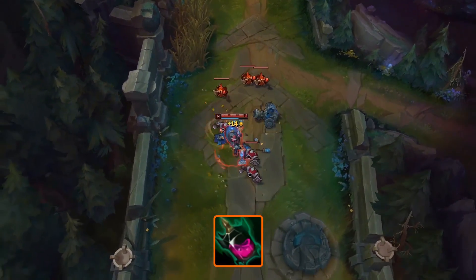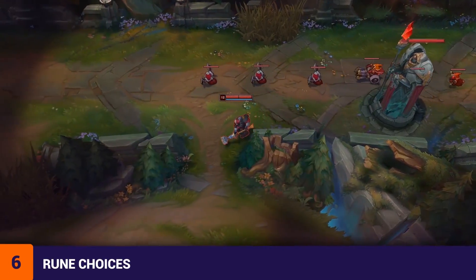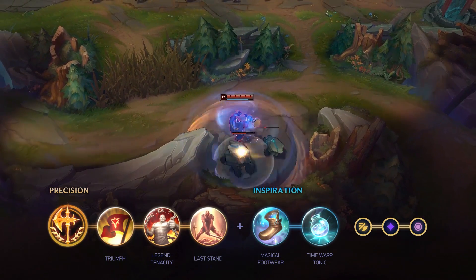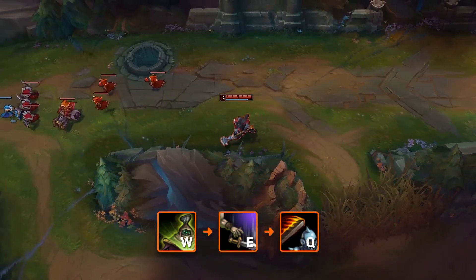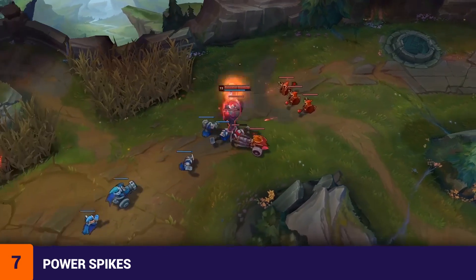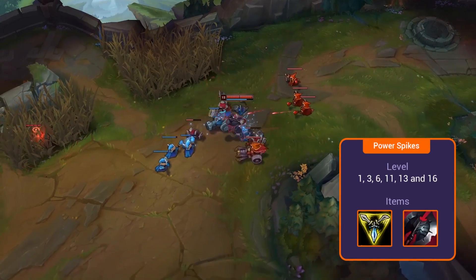His starting item at level 1 is almost always Corrupting Potion. For runes, he pretty much never changes them — he goes Conqueror with Last Stand, then Inspiration secondary for free boots and Time Warp Tonic for a better laning phase. For his skill order, he pretty much always goes W, E into Q max, but does start E at level 1 in most matchups. Jax's power spikes are around levels 1, 3, 6, 11, 13, and 16.